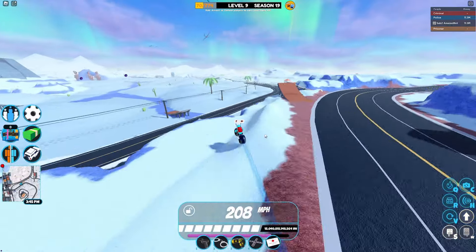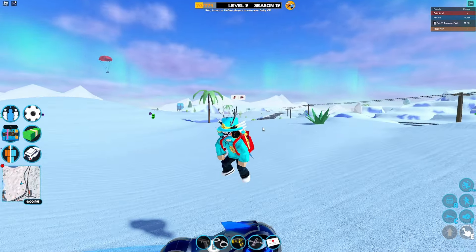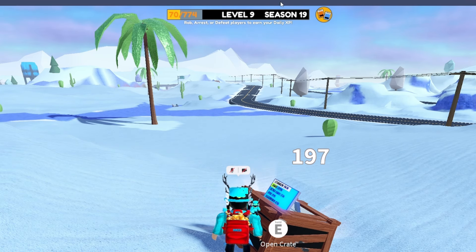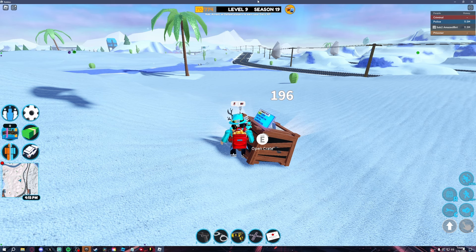A lot of people do know this, but for those who don't: what you can do when you're at an airdrop is actually hold the top bar on your monitor. Like when you go out of full screen, just right-click the top bar for about 20 seconds or so, and then let go when you're done — and as you can see, you will have completed the airdrop. Then you can get a mansion invite and some money from that.